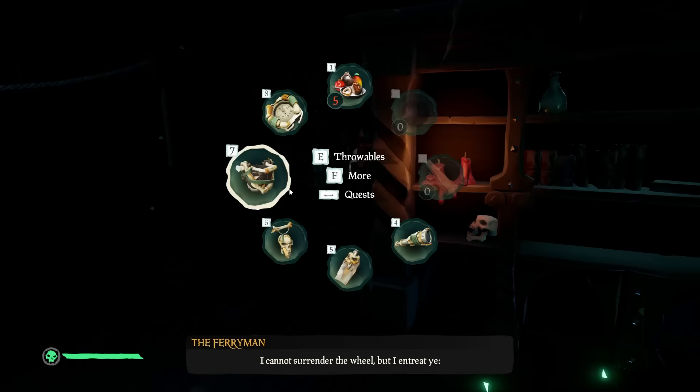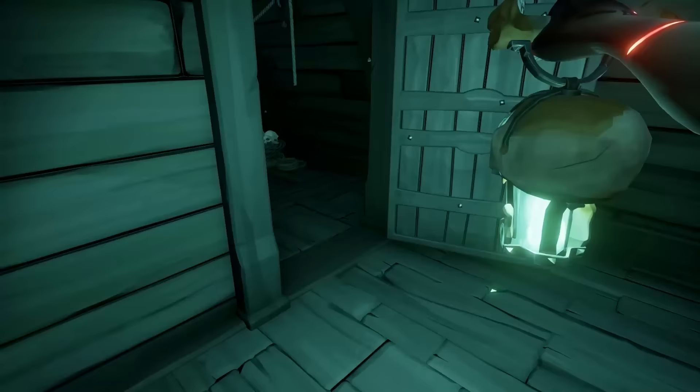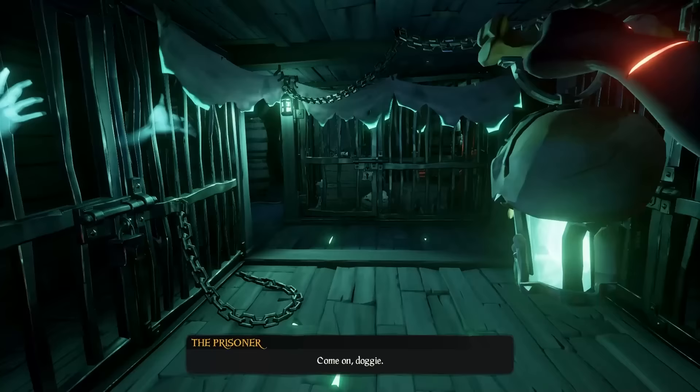At the door, you can use the lantern to light the candle and the door will open. In the next room, light the candle on the wall here, and if you move the coffin directly opposite it, you will see there is another candle on the wall right behind where the coffin lid was. This will open up the next door over here.